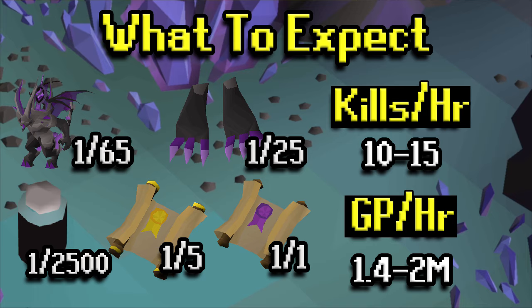A Jar of Darkness is 1 in 2,500, which is just insane — its price is about 10 mil or so. The Uncut Onyx is a 1 in 1,000 drop and that's like 1.5 mil. As far as the main drops go, a 1 in 2,500 and a 1 in 1,000 at this type of boss isn't going to be anything you run into often. Elite Clues are a 1 in 5 chance, and Hard Clues are a guaranteed drop when killing Skotizo. Kills per hour are probably 10 to 15. GP per hour is 1.4 to 2 mil, but it's going to be hard to get that many totems.